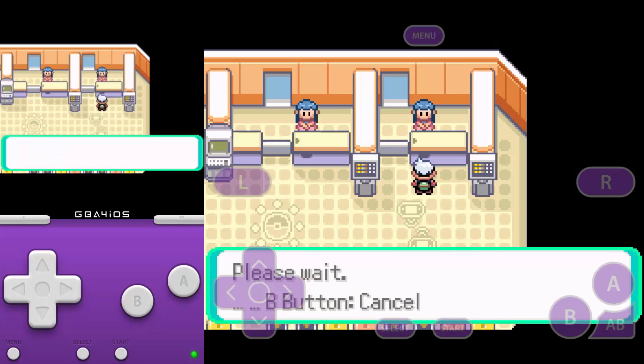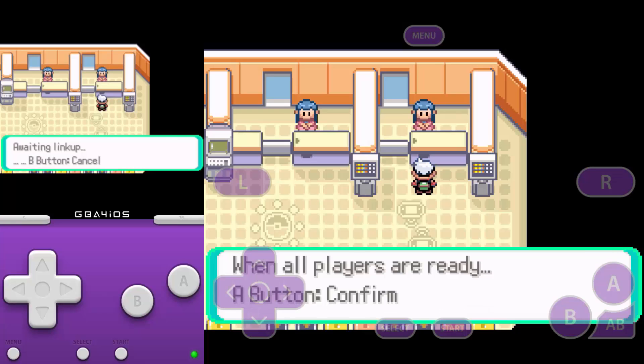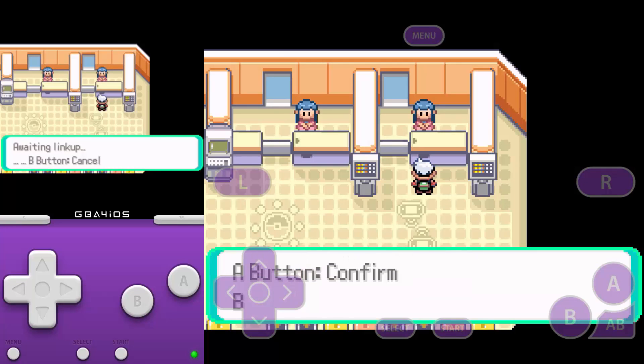This is my first time. It may just be because we're on the same network as well, I don't know. Awaiting link up. When all players are ready, press the A button — I know, I'm pressing A. A good tip would be to wait outside the room when this happens, just because of how long it takes. I don't know if it's the iOS version or what's making it go slow, but this is how you set up trading. I'm not running iOS 8 — I'm running iOS 7.1 — but I don't think it would make a difference to be honest.